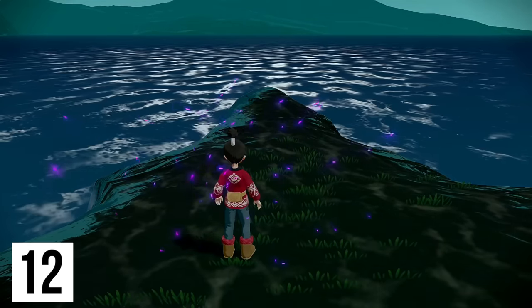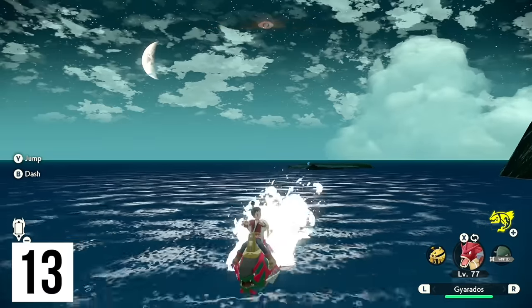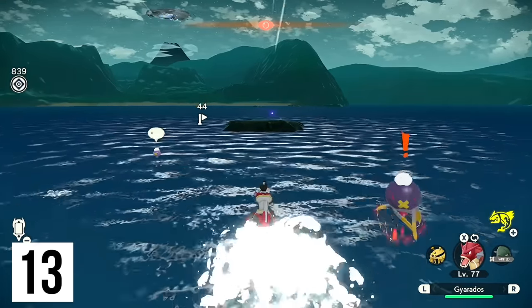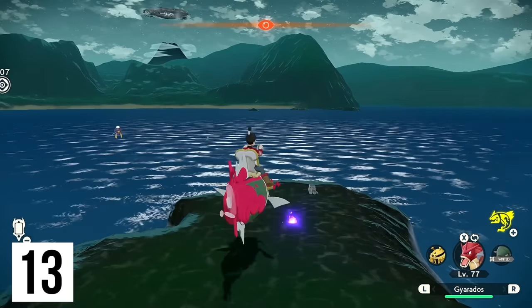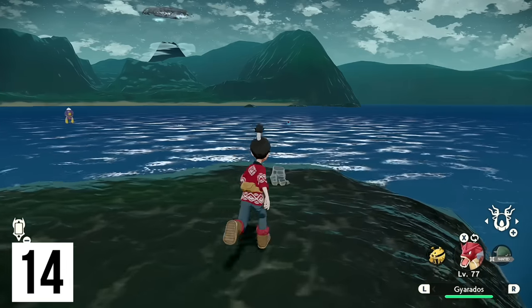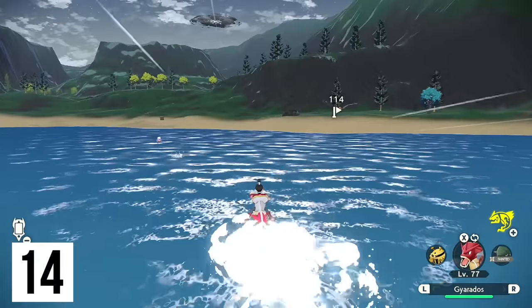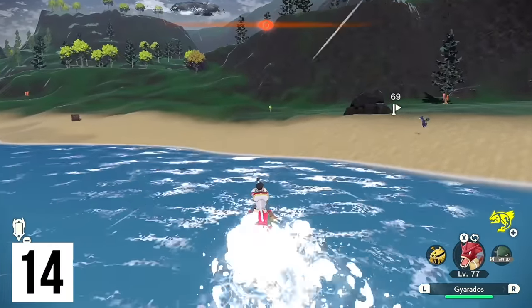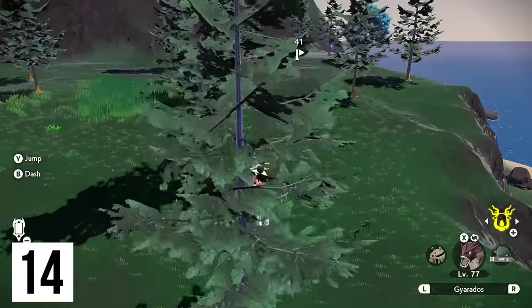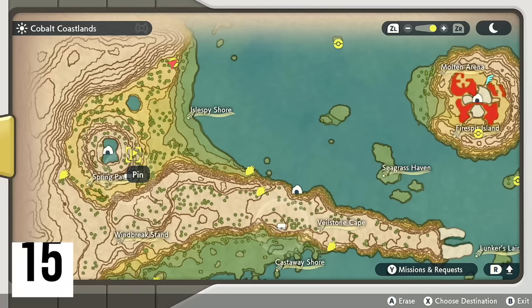From here we're just going to go directly west. Whenever I make one of these collect-a-thon videos in a series — like the Diglett ones in the Isle of Armor — I know it's not going to do great. Ever since the Diglett one I was thinking I never want to split it up like this again. But this game has integer rewards along the way, and it's five very different areas, so I was like, kind of damned if I do, damned if I don't. We're going to be heading up to Isle Spy Shore and coming around clockwise to the wisp up there. Six wisps remain.